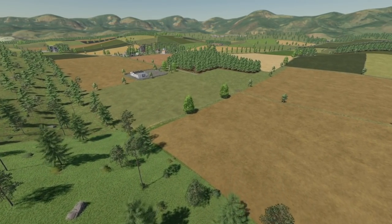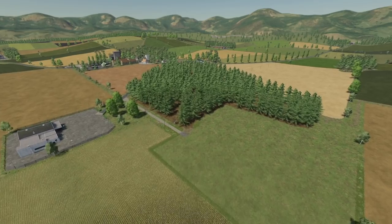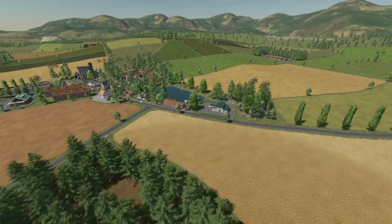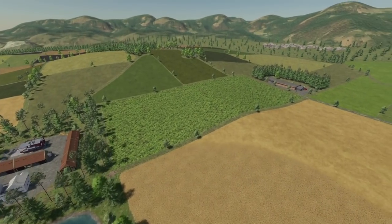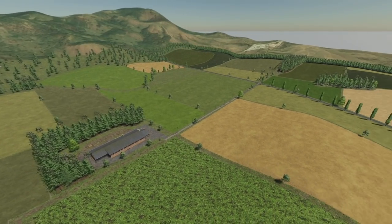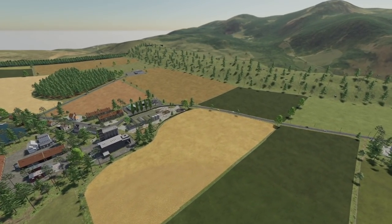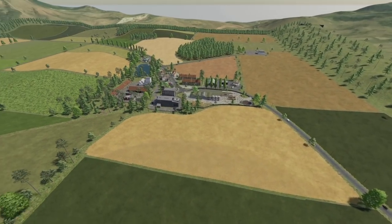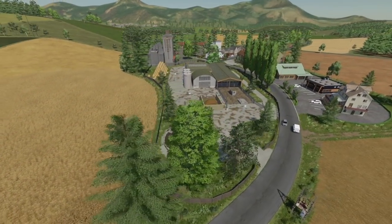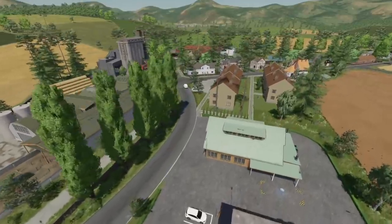Starting off today with new mods for all platforms, we've got a new map: Medved 10. It's based only in your imagination — this is a very fictional map. They've got two empty areas for you to build and construct your own farm. We have 42 fields including eight different meadows, 10 sell points, 11 production buildings, a sawmill, three forestry areas, pre-purchased land, a new farmer mode, a village, and a new player mode where you get a pre-built farm with machines.